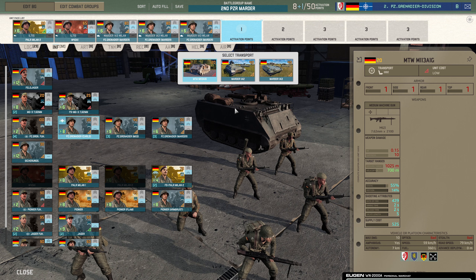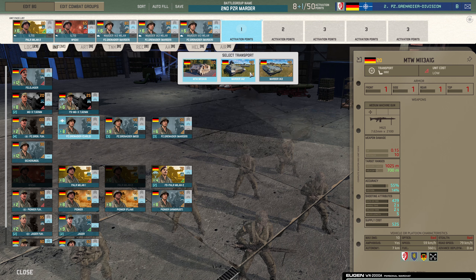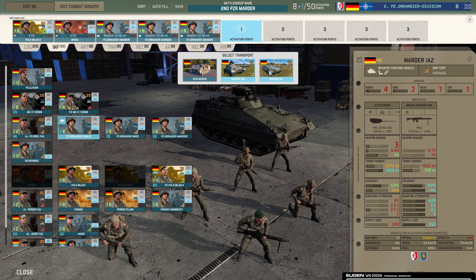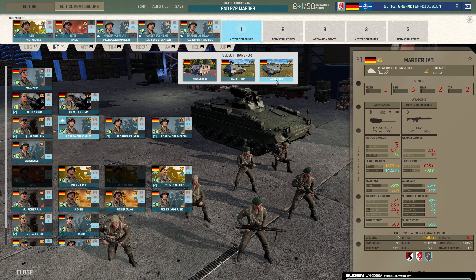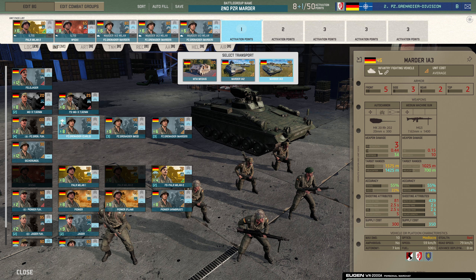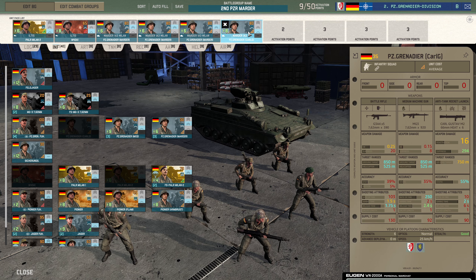I think realistically we need to start thinking about some infantry that can come in without the Marders. I mean 18 Marders there is pretty good. So let's go with these guys and bring them in. Do we bring them in the Marder too? It's only 45 points to bring them in the 1A3 — just five points for the extra armour. I'm going to take them in that, and I'm not even going to rank it up. I've got eight of them then.